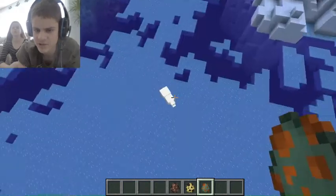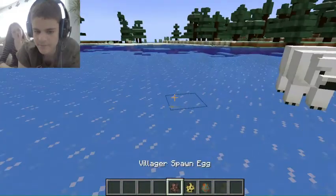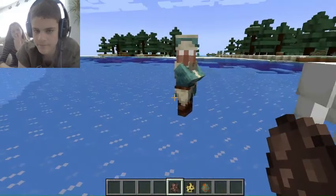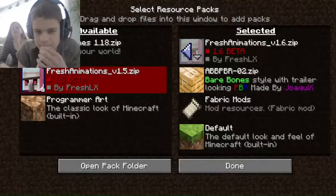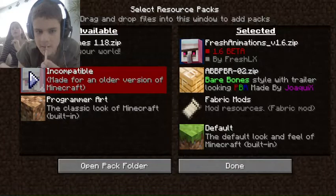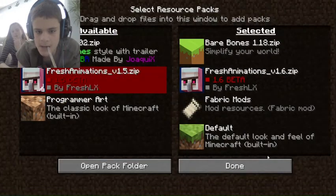It looks like the textures are back to normal, which I don't want. There seem to be mobs you spawn that have normal irises. Not that it didn't work, but because the Guardian has a weird shape of iris — like, a weird eye shape.